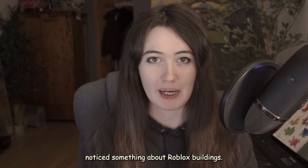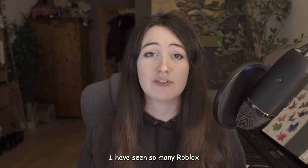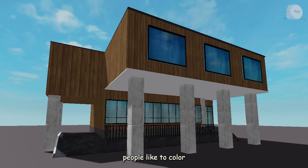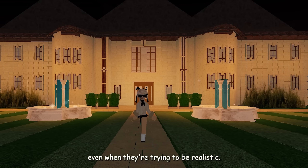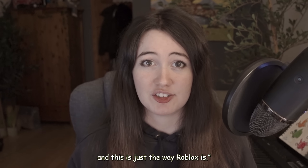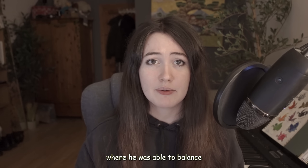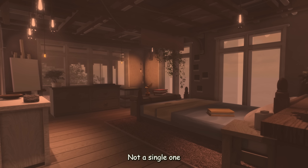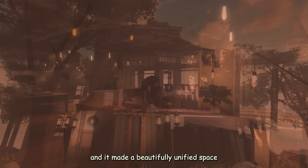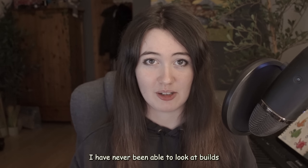For the last three years, I have noticed something about Roblox buildings. Why do developers never get the color right? I have seen so many Roblox builds in my lifetime, especially in the early days, and 90% of the time people like to color their builds really unrealistically, even when they're trying to be realistic. As a child I brushed it off as just how Roblox is, until I saw my first ever showcase, Apartment 23 by Joseph155, where he balanced all of his colors perfectly. Not a single one looked out of place, everything worked in conjunction and made a beautifully unified space that felt realistic and easy to look at. Ever since that day, I have never been able to look at builds the same way.